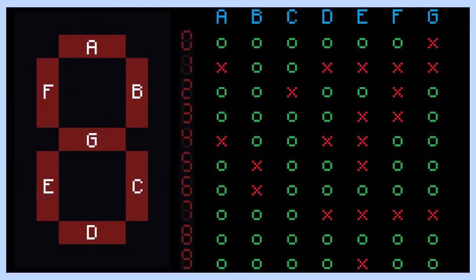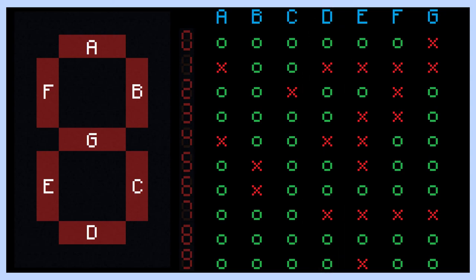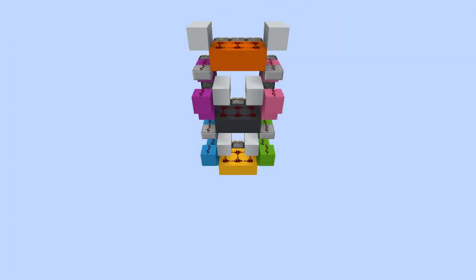Now back on our table, let's work bottom to top. For segment D, you can see that there are three instances where the segment isn't visible: numbers 1, 4, and 7. So back on our frame, let's set three command blocks right here. Each of these will extend this set of pistons during the numbers 1, 4, and 7 to simulate the segment being turned off.